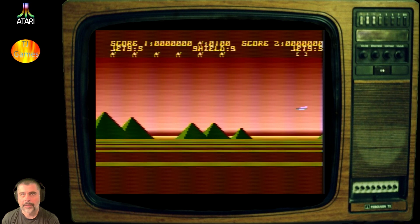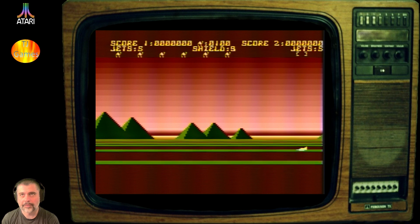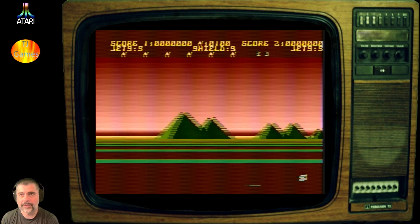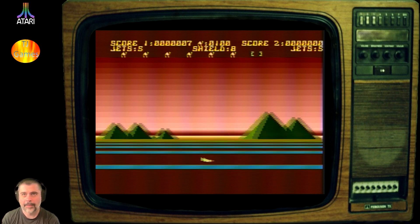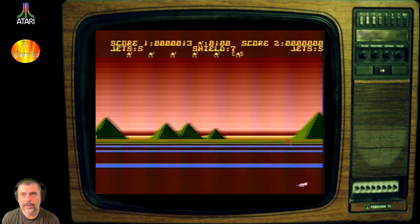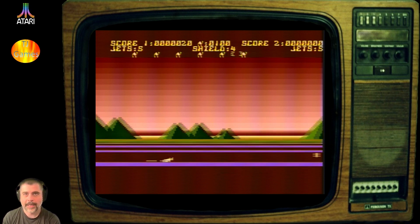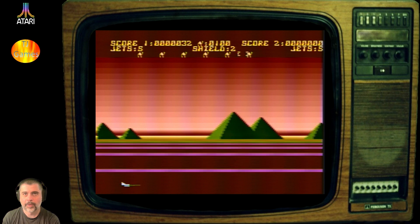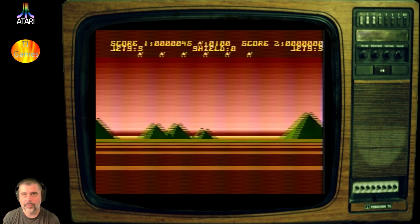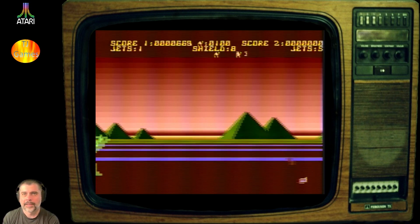I remember the first time I played this game, not being quite used to the controls. For the first few games I pushed left and started shooting and banged straight into a camel, not realising what you do. Shields nine — so when I hit the camel, yeah, I lose a shield.